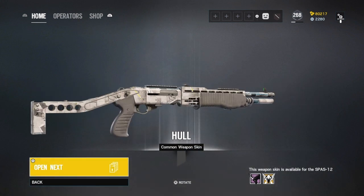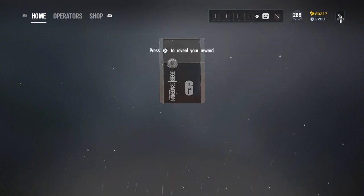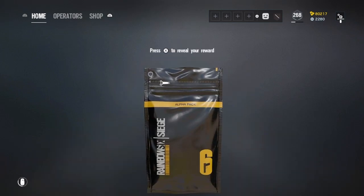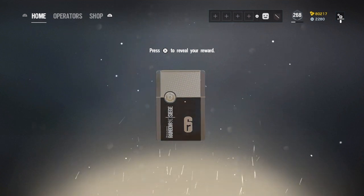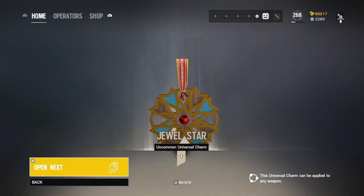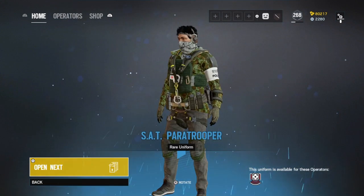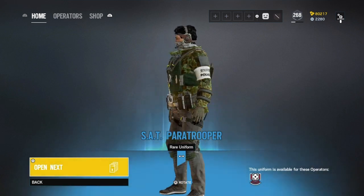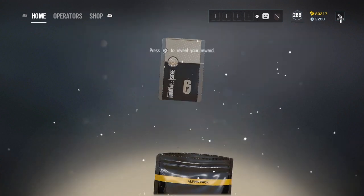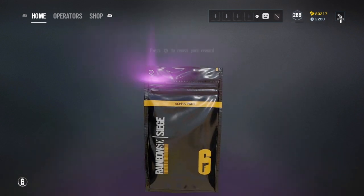This whole skin — I've always thought it's better than a Commando also. Not too bad on the Spas, although I have a better skin than that already, so it's just gonna be sitting in my Op screen. Another Grim Sky headgear — Grim Sky is everywhere today. A Jewel Star charm — it's a weird charm. Let's see a Chibi. I actually use that skin on Habano, so I might throw it on Echo as well. A little uncommon — mushroom skin, not that great, but it is for the MP7. We like MP7 skins.